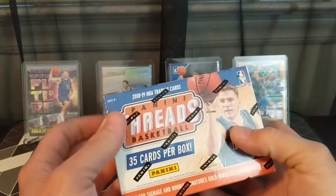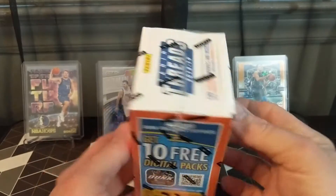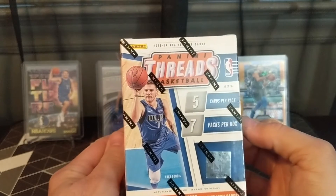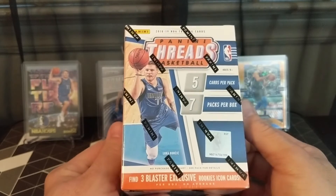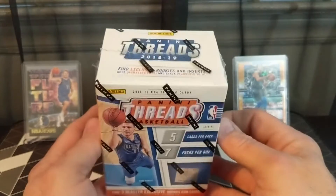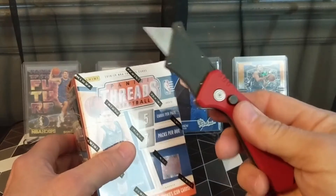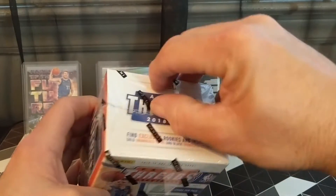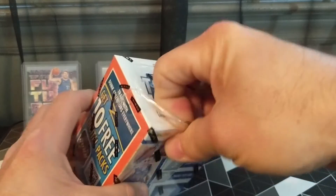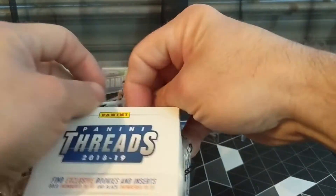I was able to find another box of 2018-19 Threads at Walmart. So 35 cards per box, look for signatures and rookie signatures, gold parallels numbered to 25, five cards per pack, seven packs per box, and find three blaster exclusive rookies icon cards. So let's get to it — let's find us some Luca. Find the old Milwaukee here — yeah, that does draw real nice.